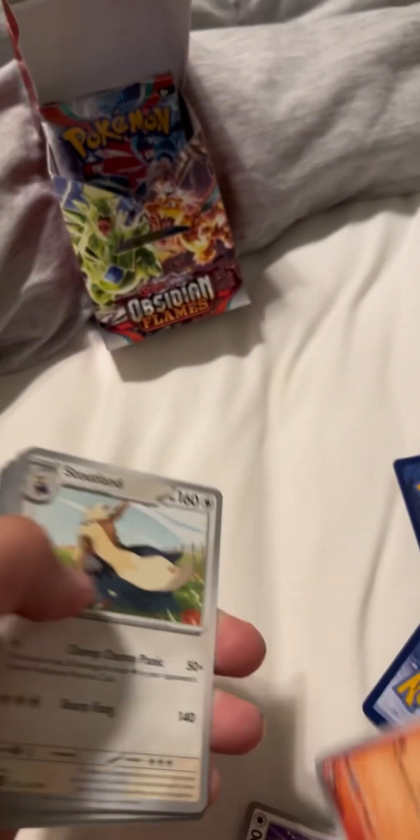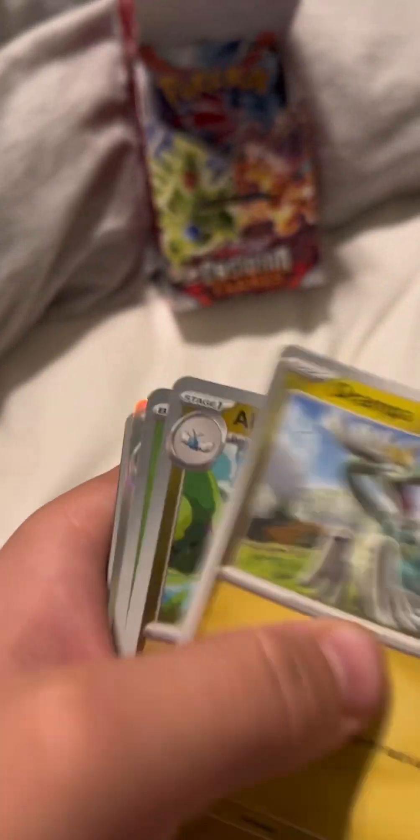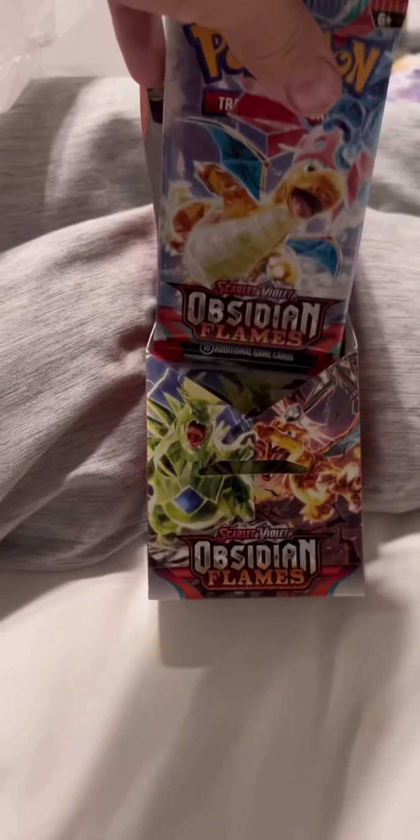Litwick, Audino, Charmander, Stoutland, Froakie, Granbull, Altaria, and a small live Scavillat. Okay! I like the Dragonite art - let's save that one for the last pack.